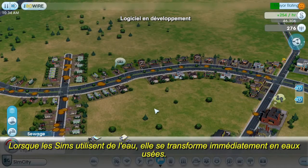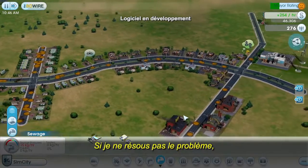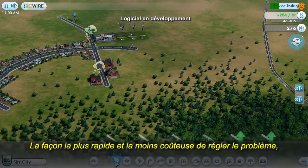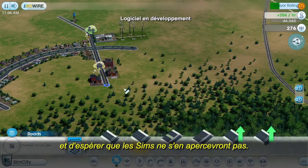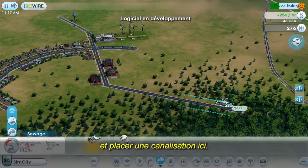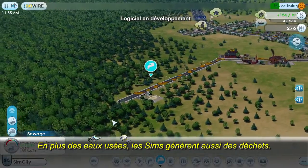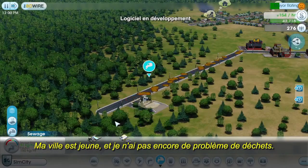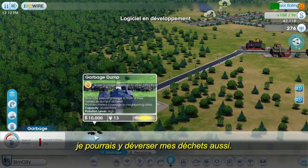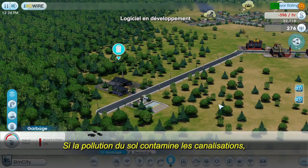Whenever the Sims use water, they immediately convert it into sewage. You can see that the sewage is starting to build up in the pipes. If I don't take care of this problem soon, it's going to get converted into ground pollution, which creates sickness and lowers the land value. The quickest and cheapest way to deal with this is to dump it into a corner of the town. I'll draw a new road out into this forest and place my sewage pipe over here. It's important to make sure you keep your garbage and sewage away from your water supply — if the ground pollution gets into the pipes, your entire city could get sick.